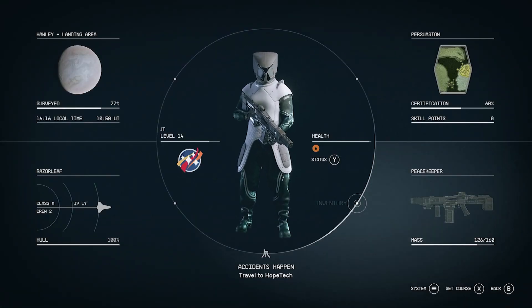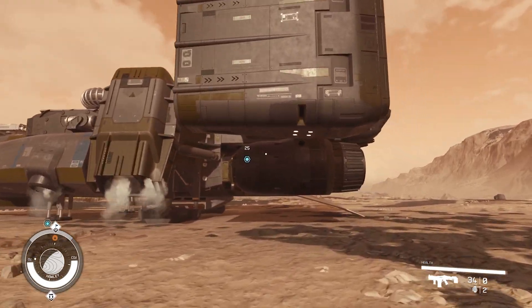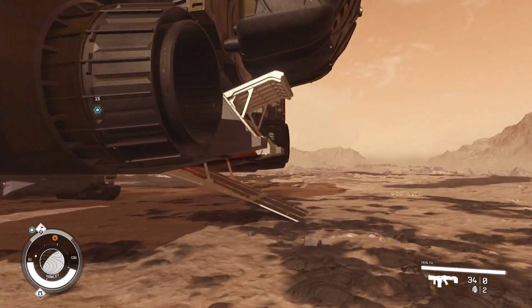In Starfield, you might be using a lot of your mass and you just cannot whittle it down. You don't want to get rid of anything — but did you know there is actually a storage box on your ship?